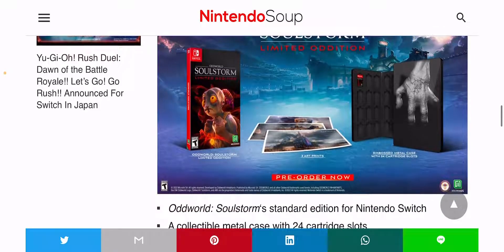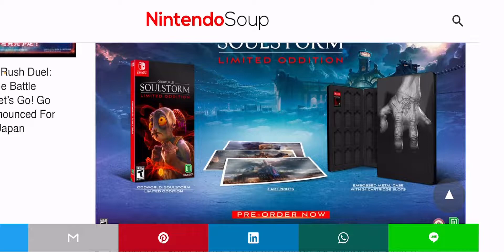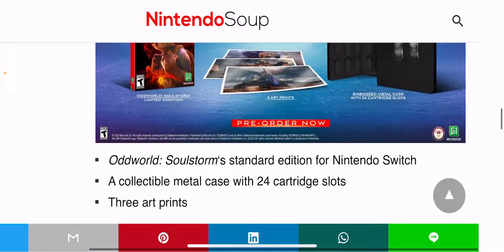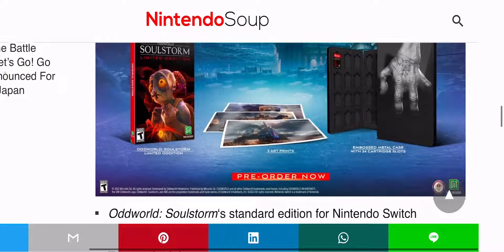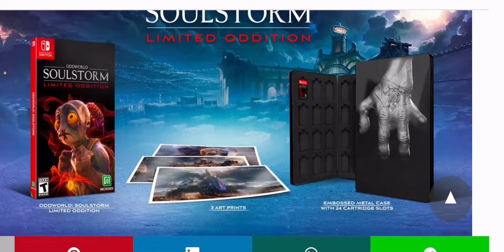So what do we get with this? Let's appreciate how awesome this is looking. We get the Oddworld Soulstorm Standard Edition for Nintendo Switch, a collectible metal case with 24 cartridge slots, and three art cards as well. I'm really loving the embossed metal case with 24 cartridge slots — you can store 24 games in this really dope metal case. Art prints are nice too.